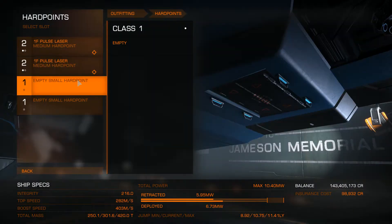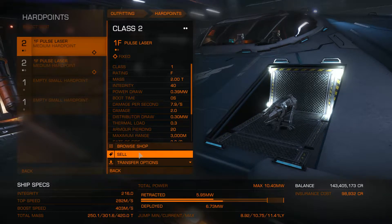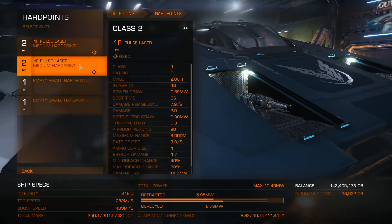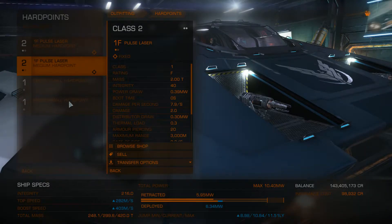Let's have a look at the weapon loadout. Because this is a cargo vessel, we don't particularly care about weaponry. We can either just get rid of the weapons entirely — make us fast and light — which is probably wise because without shields we're not going to do any fighting anyway. So I'm just going to sell these, and we'll gain a little bit of jump range.